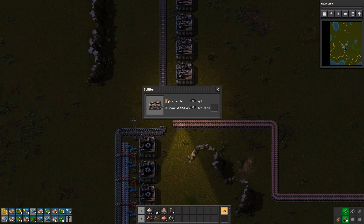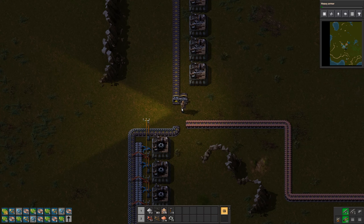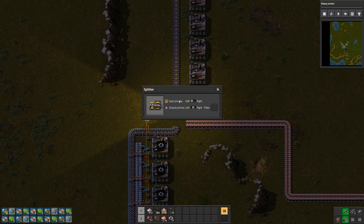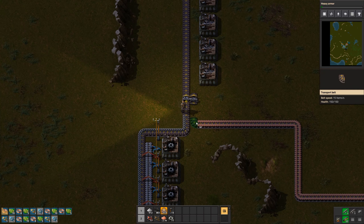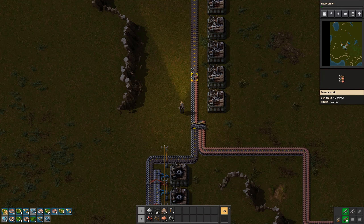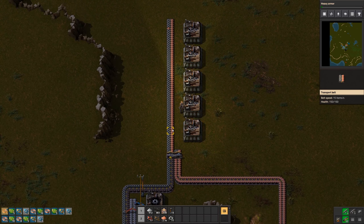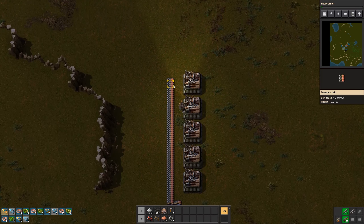We set the input priority of this splitter to the left side because we get way more copper plates than iron wheels. If I put the input priority to the left side, this lane gets priority, so it will hopefully be reserved entirely for that side. If we connect them now it should look like the following - very good, there it is. Just a minor error at the beginning, but as we can see we now have a nice merged belt for those two resources needed for the science packs.